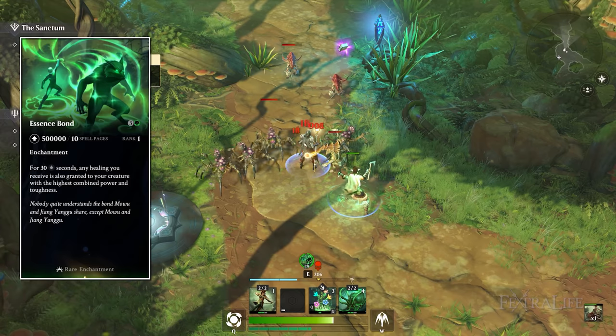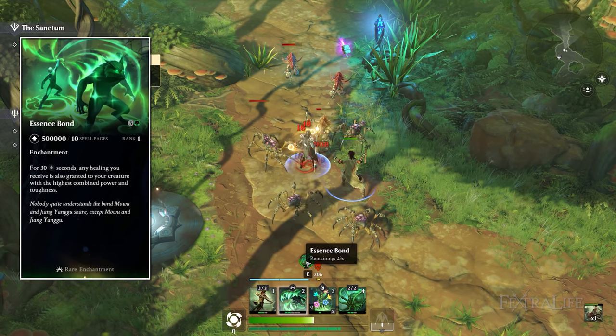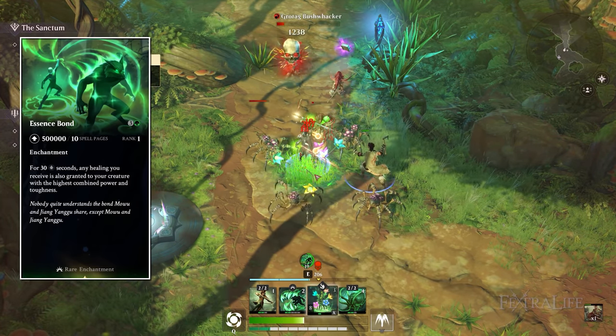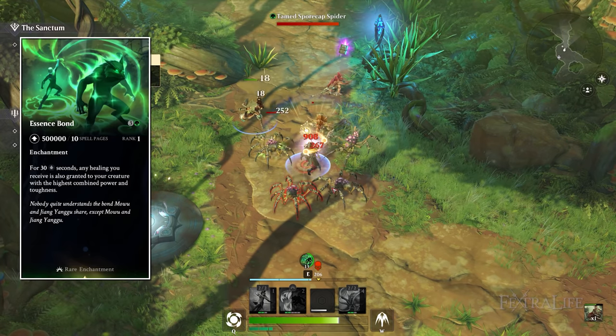Essence Bond is a great way to reciprocate healing you receive to your strongest creature. If you have a big creature out and you want to help keep it alive, every time you heal it also heals that creature. With AoE heals that already heal you and the creature, it'll heal both you and the creature, and then heal the creature again.